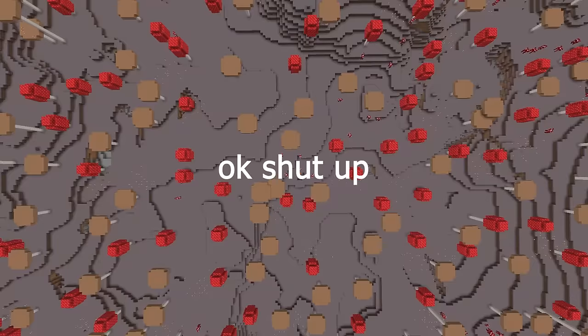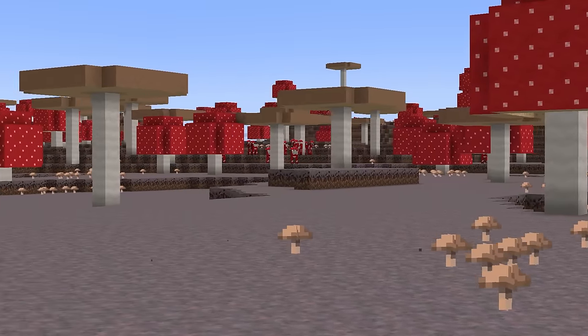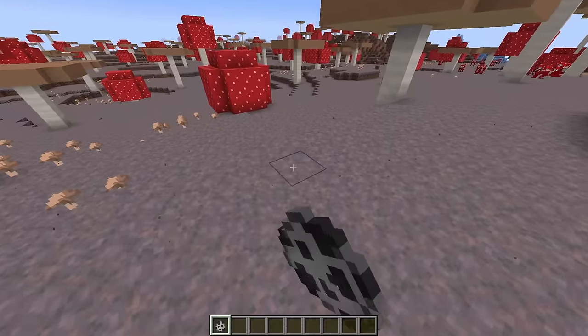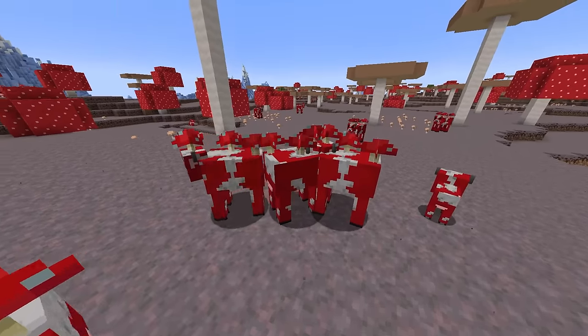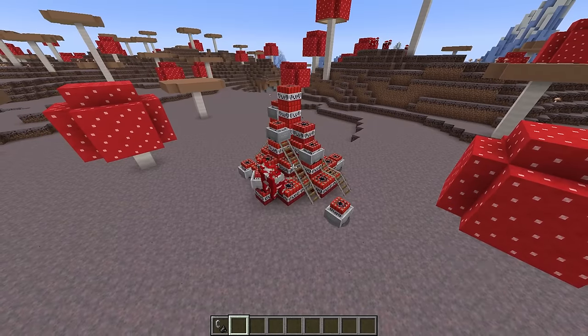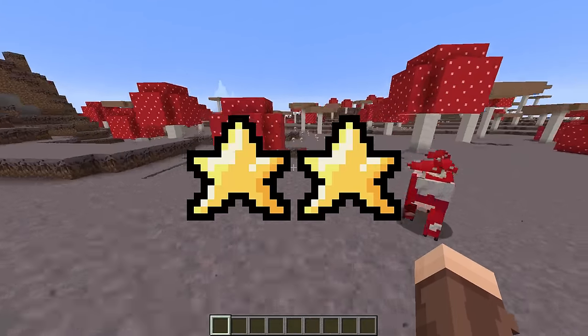Mushroom fields. Okay, shut up. This biome isn't that great. It's really rare, far away from everything. Yes, mobs don't spawn, but that's literally a downside. You can't have mob farms or spawners, and there's already no passive mobs except for mooshrooms. The mooshrooms do offer infinite food, but only if you're on the island, which will never be because there's nothing on mushroom islands. The only thing cool is that it's rare. 2 stars.